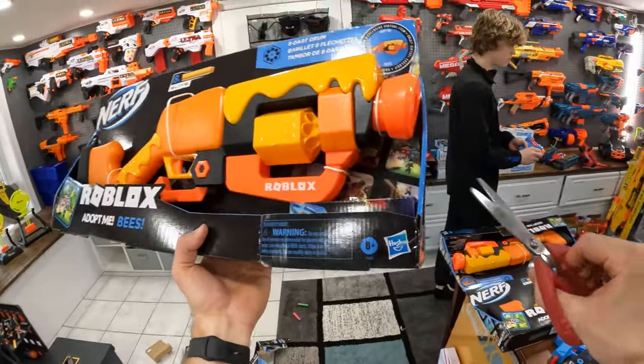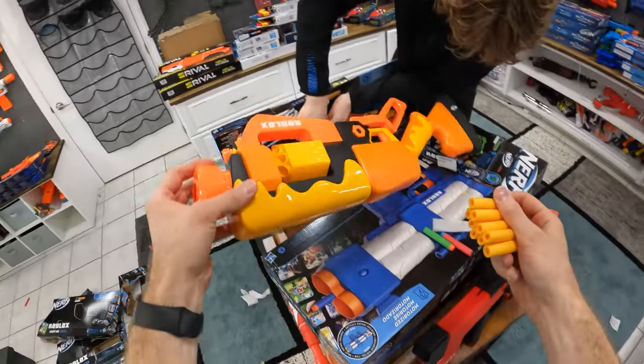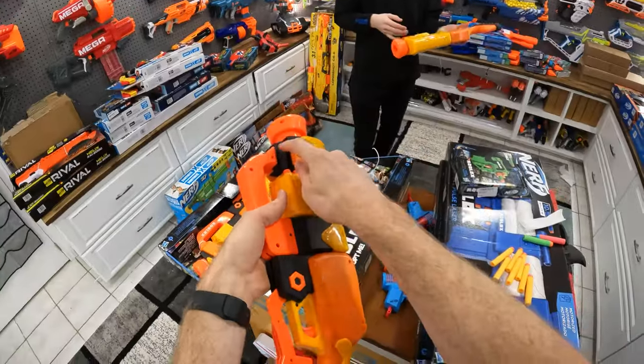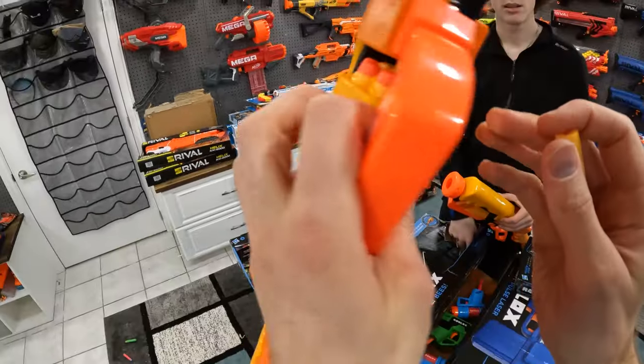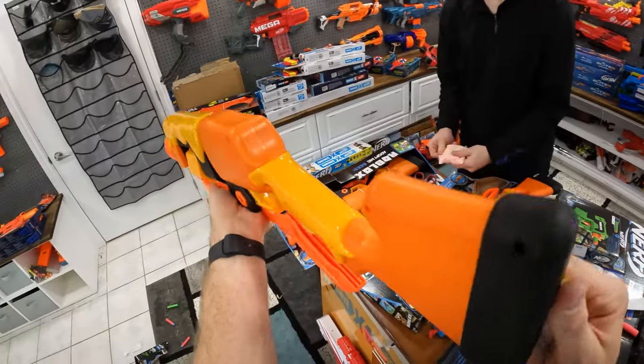Now I get to open the Adopt Me Bees — eight darts. I think they all fit in here but there's not much space to put the darts in, and it's only in one spot. It sucks — you can't do it on both sides, you can only do it on one side.